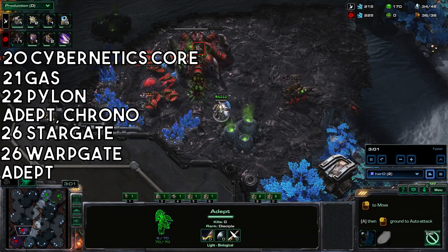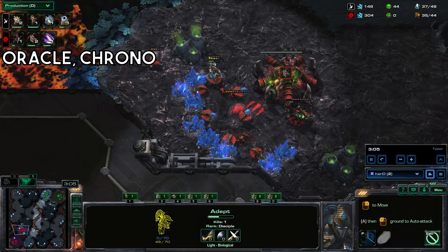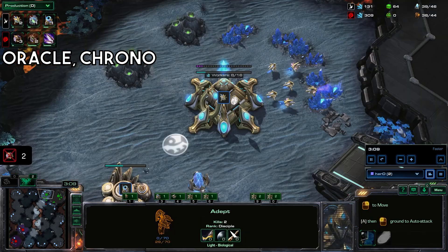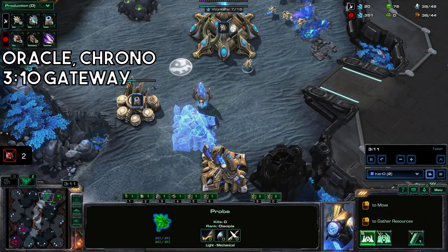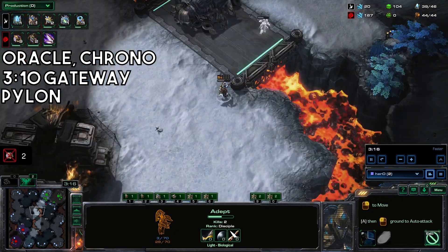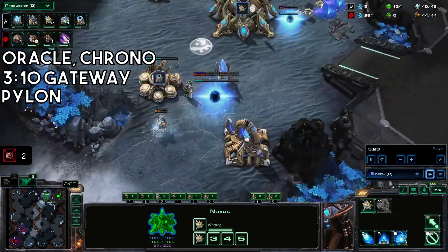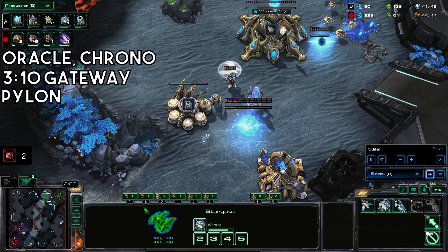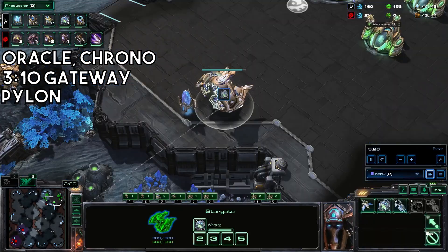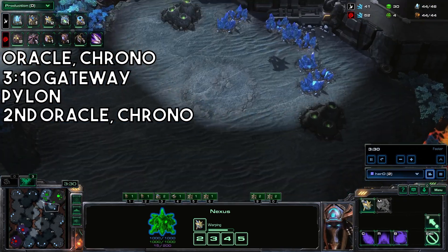The first adept should be scouting the opponent, making sure they're not building a bunch of lings. Start up an oracle and chrono that. Get a gateway now, probably to complete your wall off, and a pylon. Then build a second oracle and chrono that as well.